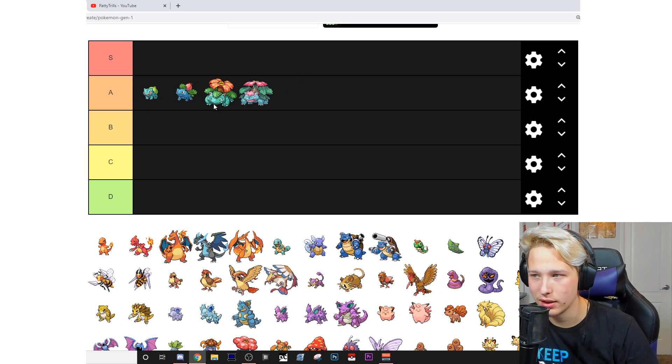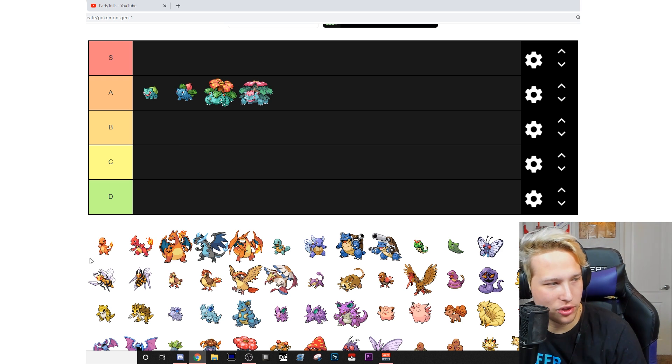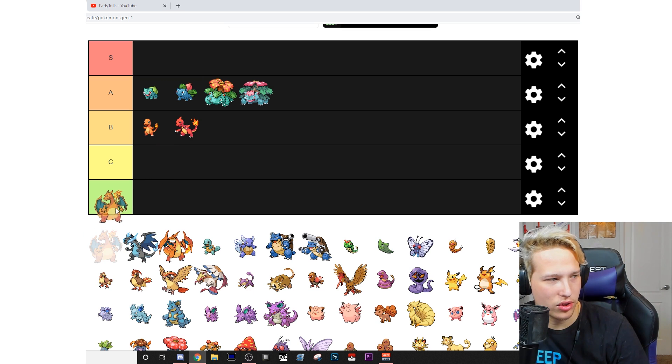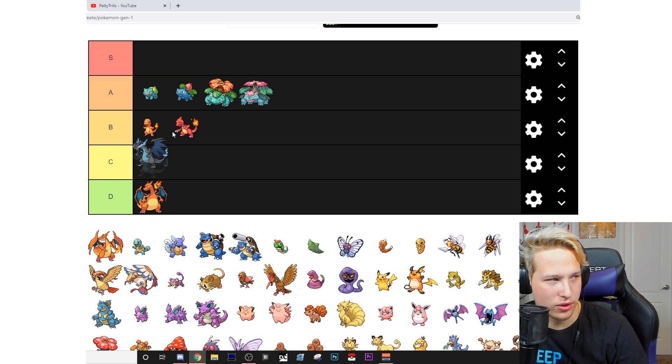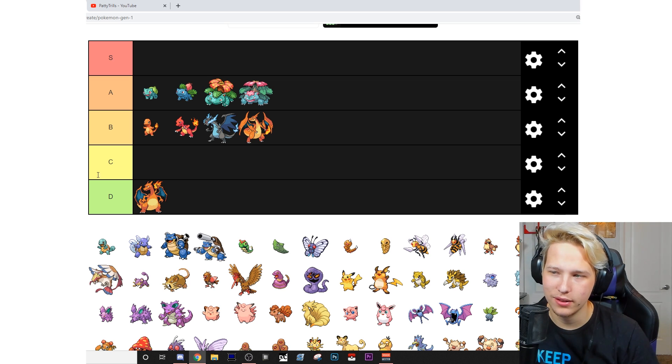Now we're gonna go to Charmander — B. Charmeleon — B. Charizard — D. Mega Charizard X — B. Mega Charizard Y — also B. Charizard sucks, that's just my thing. I think Charmander's all right, Charmeleon's pretty solid, but Charizard sucks. The love for Charizard baffles my mind.